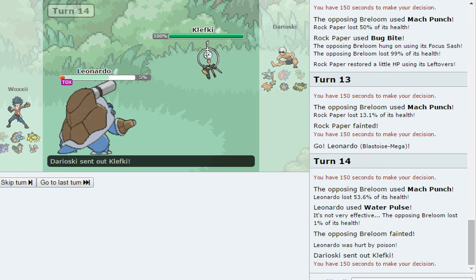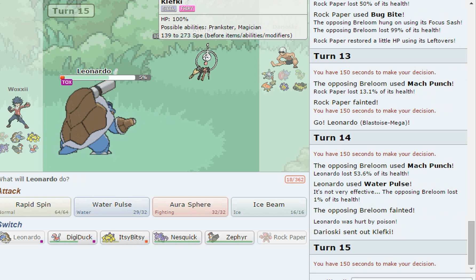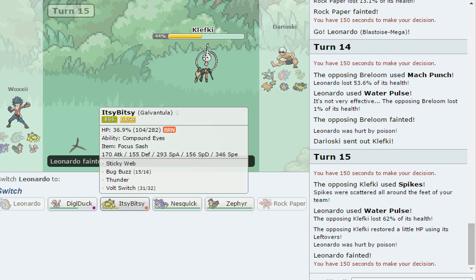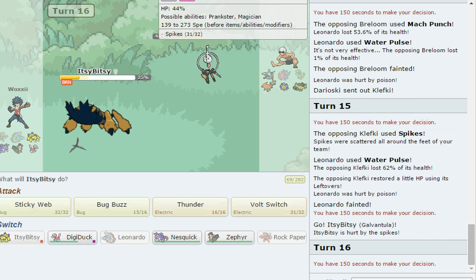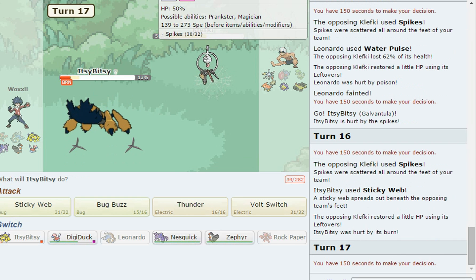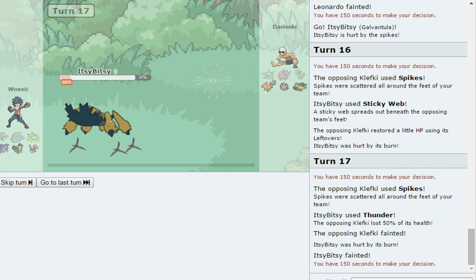Clefable is coming in. I might want to Rapid Spin — I was thinking about it but didn't. He goes for Spikes. I should have spun earlier. Now we can finally get Sticky Webs up though! I'll Thunder this turn instead of Volt Switching since we'd die to entry hazards anyway — Thunder does kill. But we lost our Rapid Spinner, which really sucks with those Spikes up.